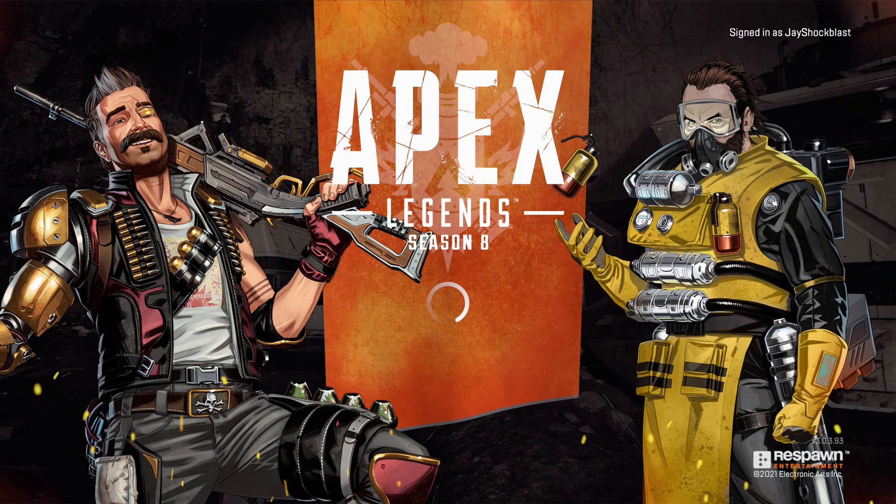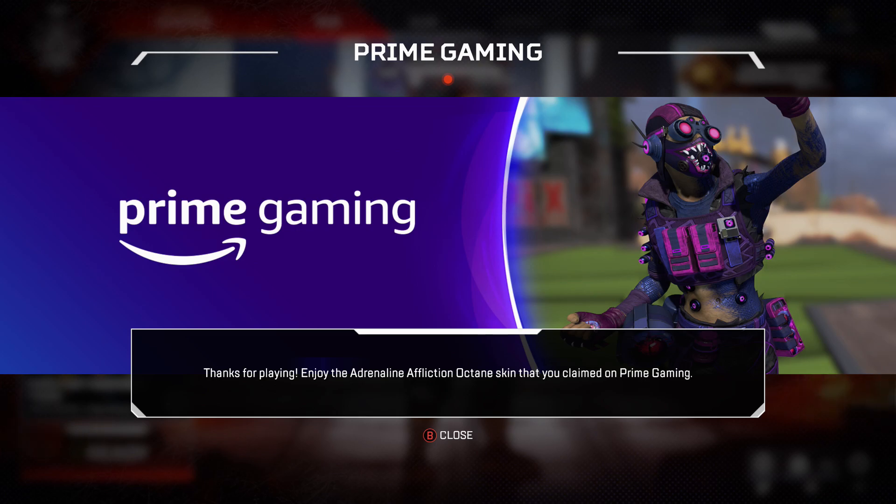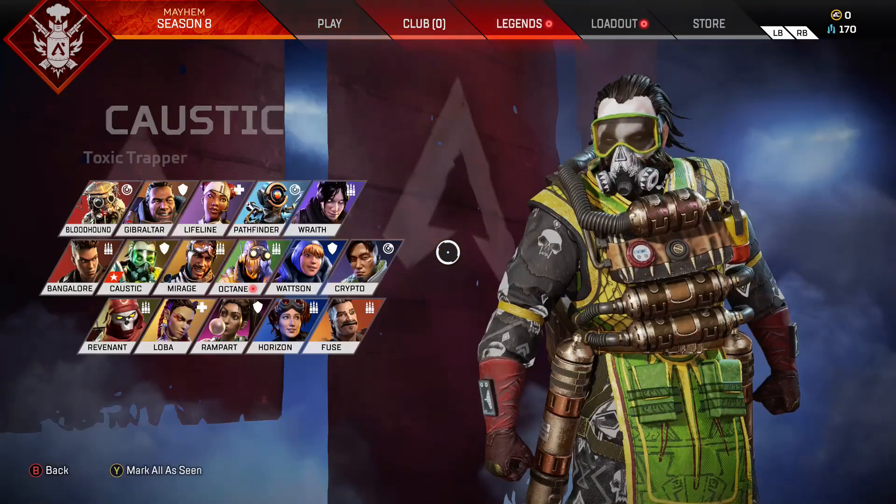Alright, so here we go. We are logging into Apex Legends, and when we log in — boom, there it is. Our Prime Gaming reward. Thanks for playing. Enjoy the Adrenaline Affliction Octane skin from Prime Gaming.